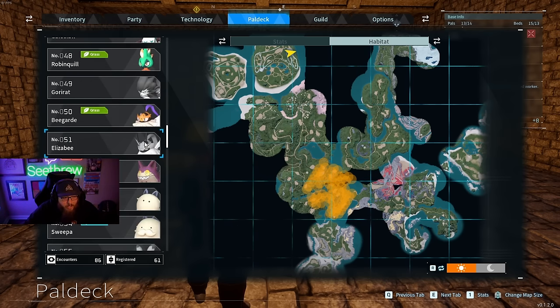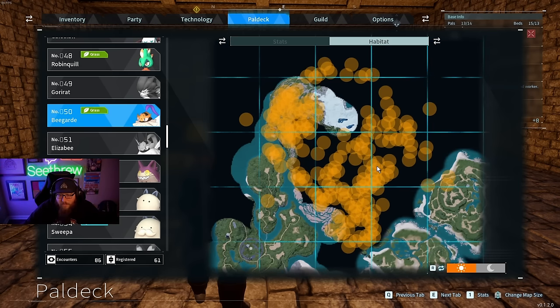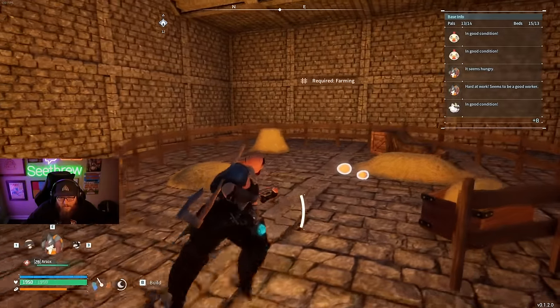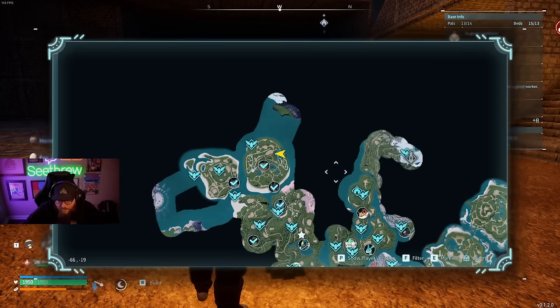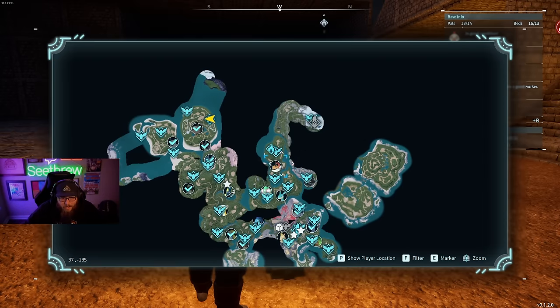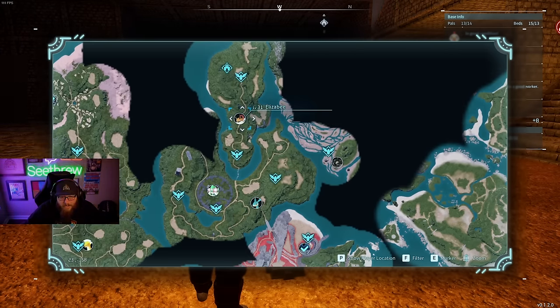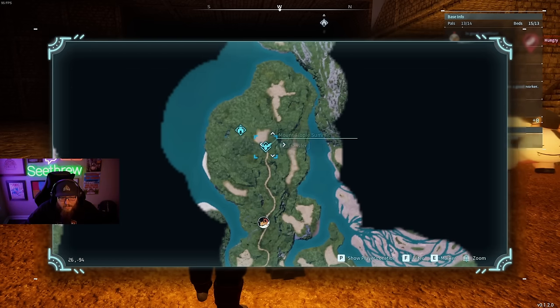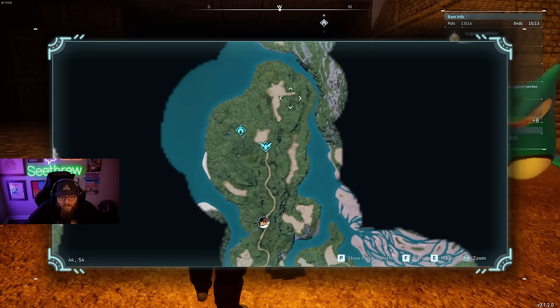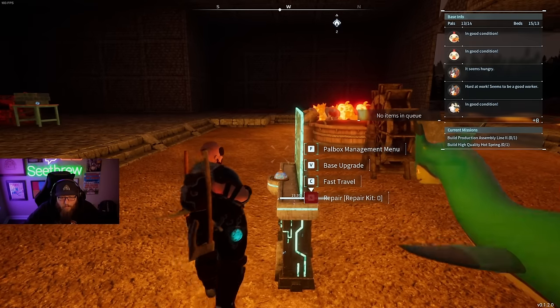You're also going to want the Beegarde, which this guy is an absolute demon. They are super hard to tame because they hunt you down and blow up in your face. So you got to be super careful when you're going to hunt for these guys. This spot right here, Mount Floppy Summit — north of the initial starting spot, you'll see the Eliza B boss right here, and then Mount Floppy Summit. This area down here is really populated with them. They move in packs of three usually, so be super careful.